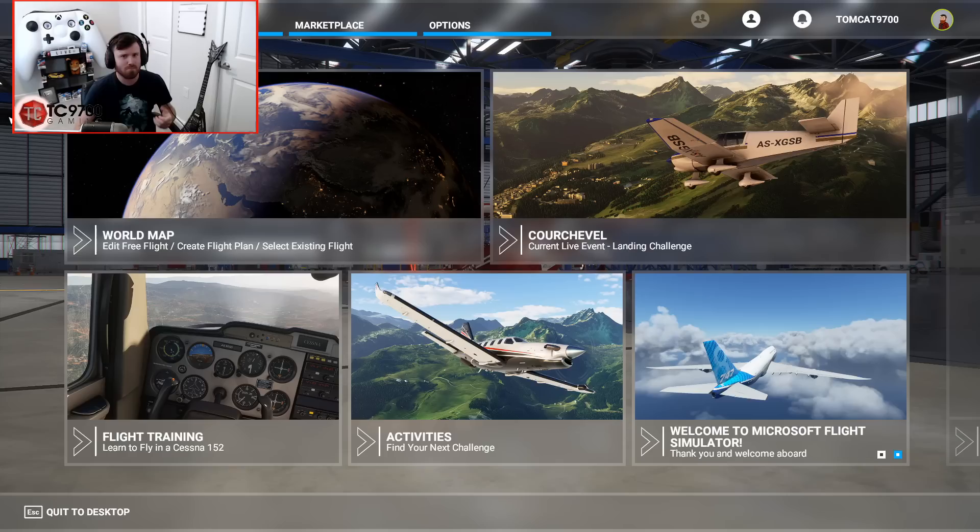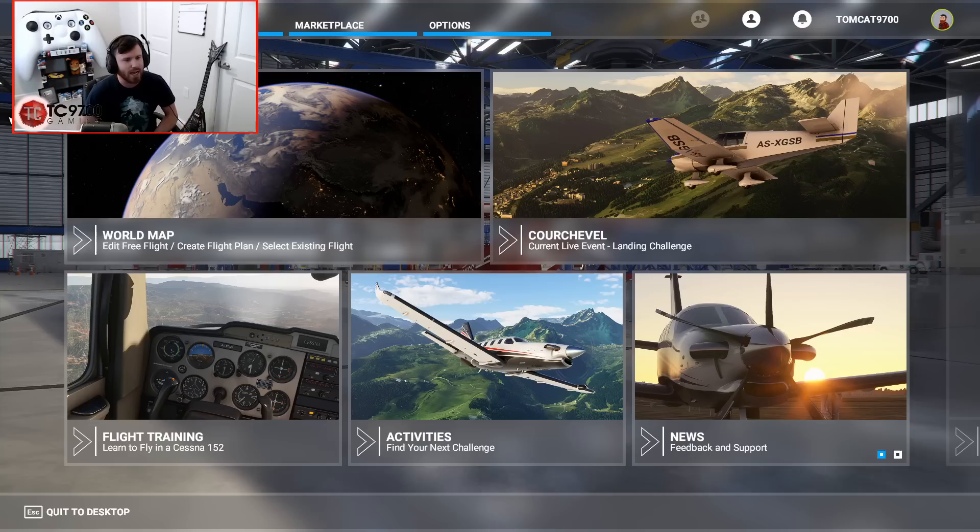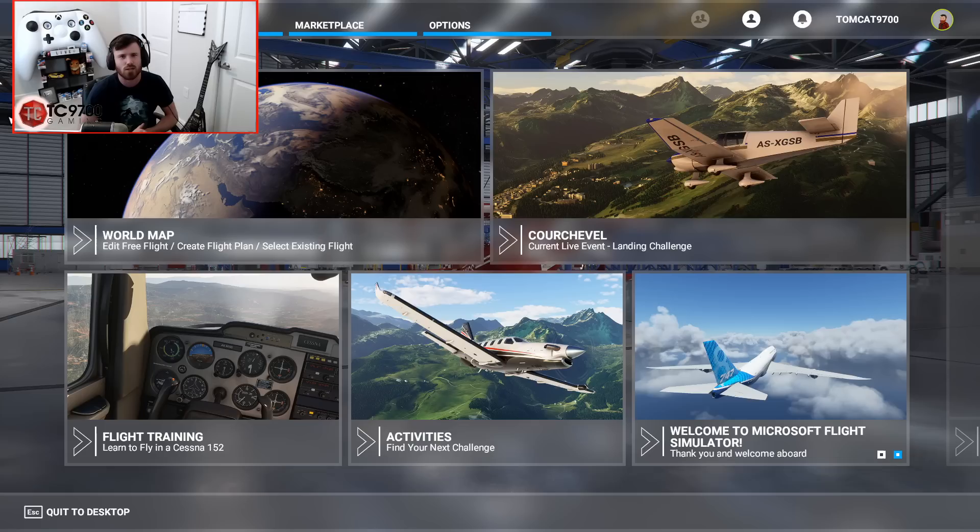I know some of the controls, not all of them. But I picked this game up the other day because I was looking into it and was like, oh my God, they really do say you can go anywhere. So that got my brain going and I instantly went to Google Maps and started copying over coordinates. And one of the places I really wanted to fly over was the Tail of the Dragon slash the Fontana Dam slash Fontana Lake area, sort of right along the Tennessee, North Carolina line.